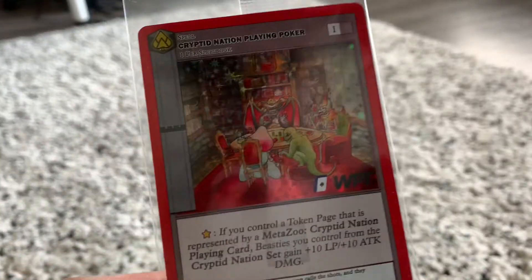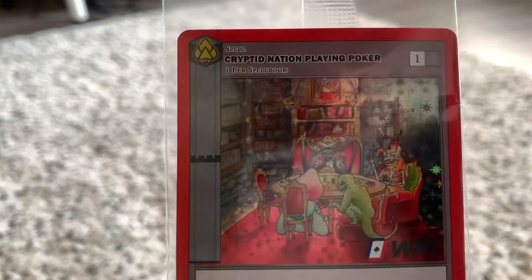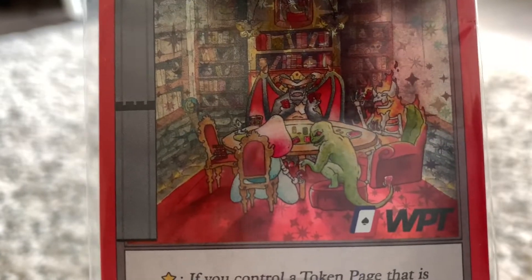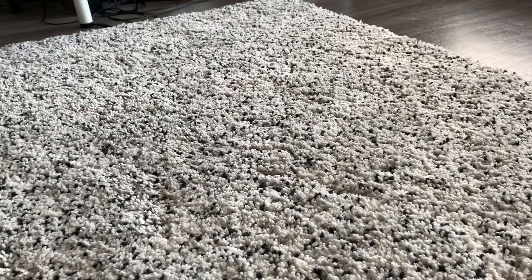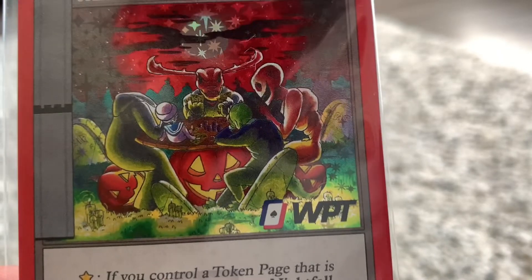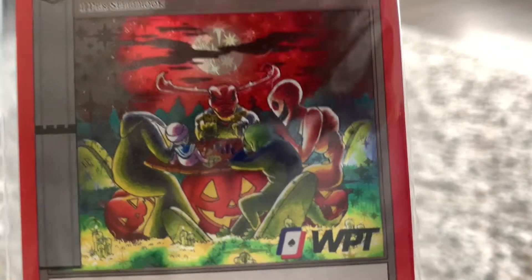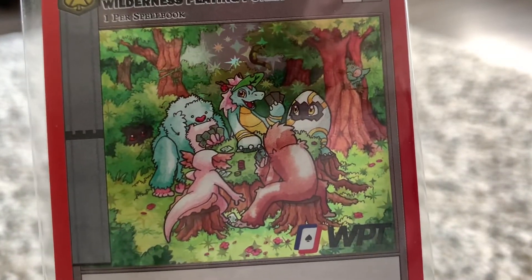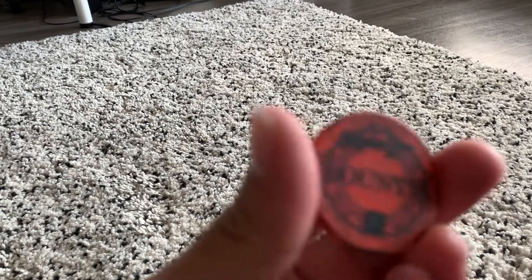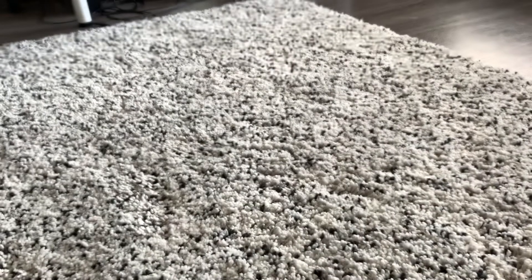So these are the Cryptid Nation — this one's the Cryptid Nation poker playing card. It does like 10 plus damage for everything, but as you can see there's a little Dingbell right there. Batsquatch, Lizardman, Flatwoods. The next one is a Nightfall one — Wendigo. I don't know who that little guy is on the left. I'm not too sure, he looks like Flapjack. And then we have the Wilderness one. That egg one is so cute. And then we have this Bounty coin. It's very cool — it's made out of like ceramic, it's pretty hard. Very cool.